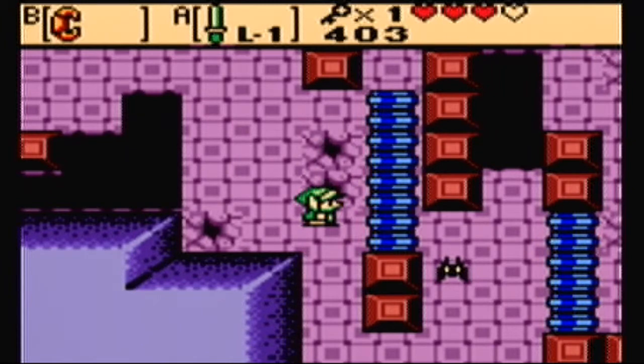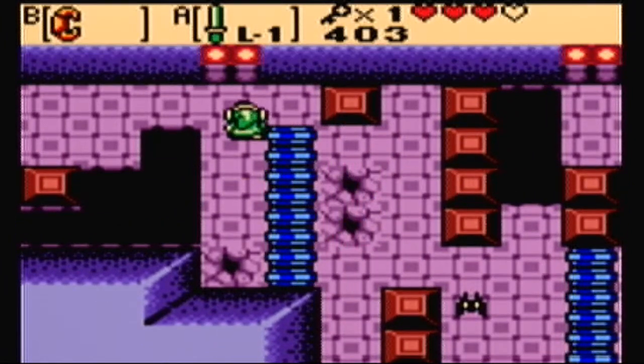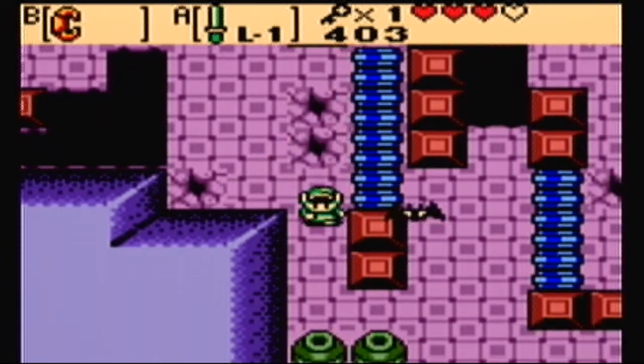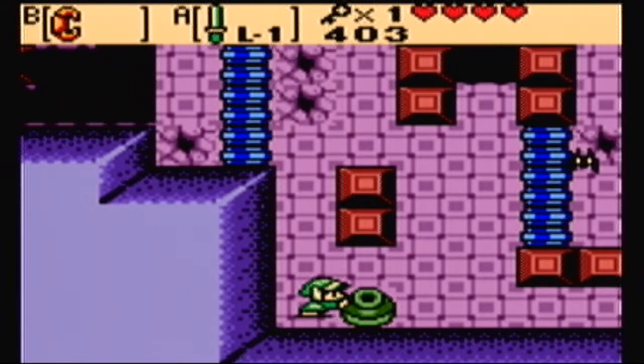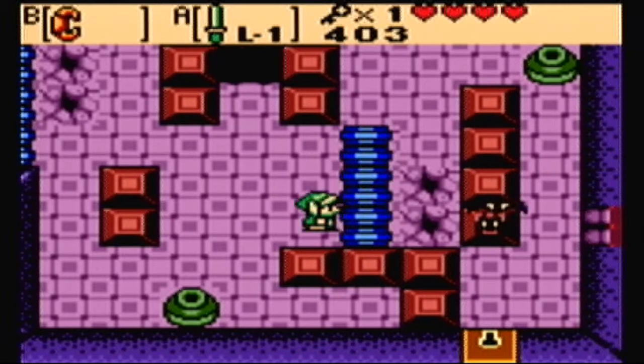Basically, you gotta push these with the power bracelet — I forgot to mention. And if you don't push them fast enough, they will push you back. That's especially inconvenient when they push you onto those cracked floors, because like every other Zelda game, you will fall through them if you stand on them for more than a second.